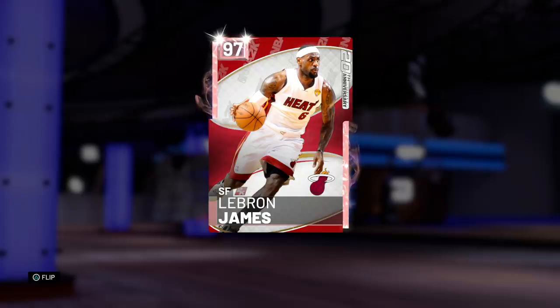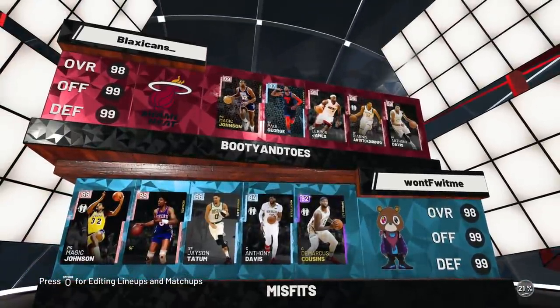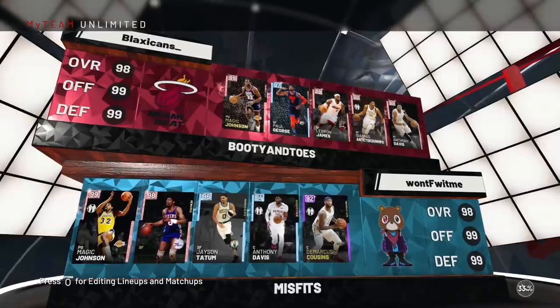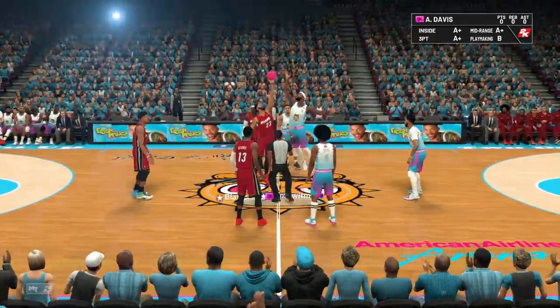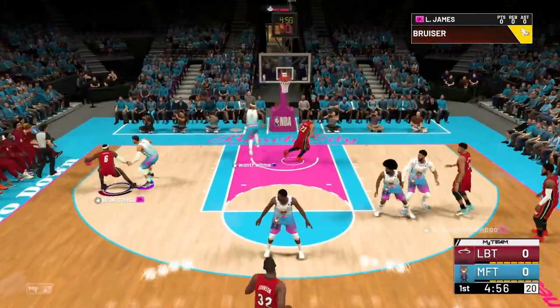Miami LeBron, I am ready to do some evil things with the villain that you once were. Let's hop into a game and see what this pink diamond king has in store. In our matchup today it's looking like Magic, Julius Erving, Jason Tatum — and my opponent's got the Anthony Davis and DeMarcus Cousins duo. That's actually such a slept-on deadly duo, but it's time to get in here and get this work. LeBron's even got the headband — that looks awesome.